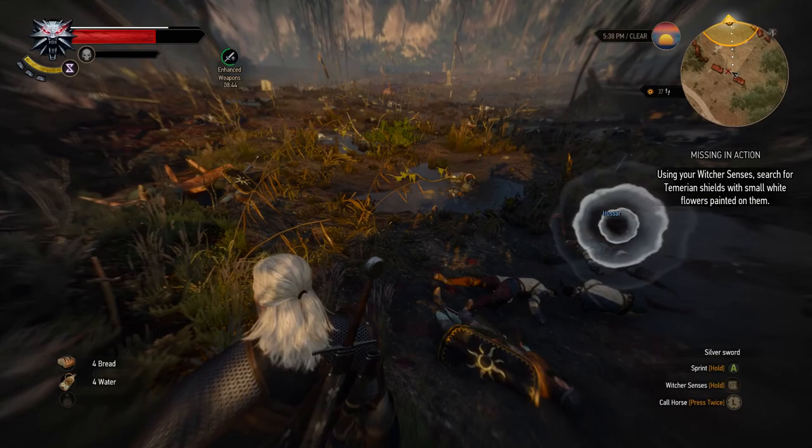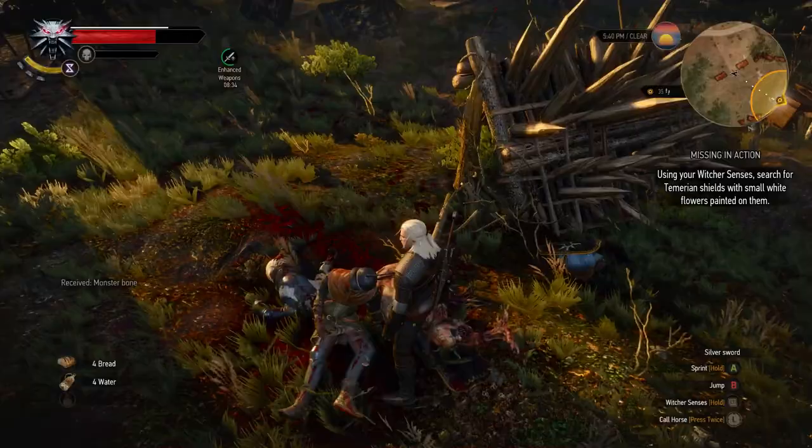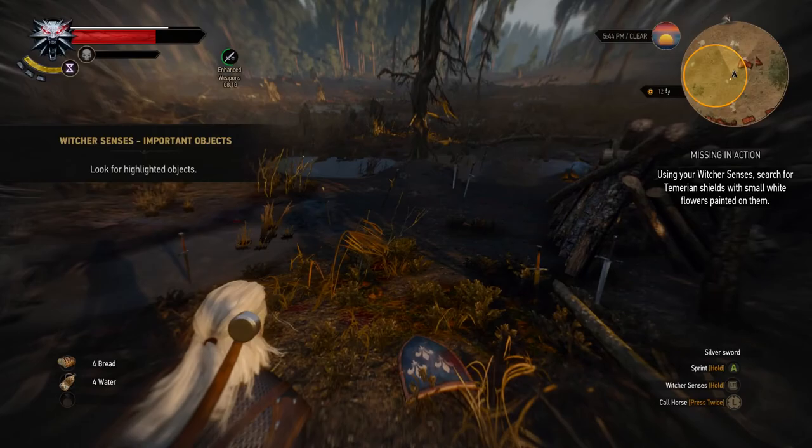Small white flowers painted on them. Oh, we're not even in the area yet. Okay, yeah, let's go out here. Sure there'll be more ghouls. Witcher senses — important objects: look for highlighted objects. Oh, I'm looking — here's a body over here that I'm going to loot. I'm going to try to anyway.